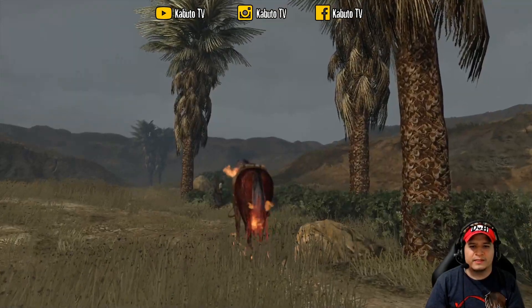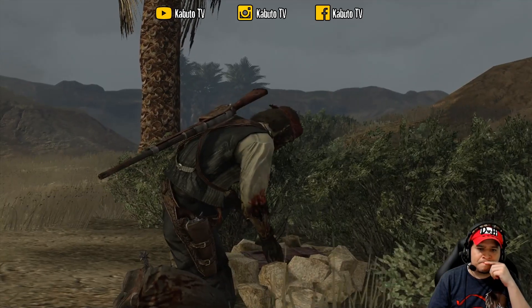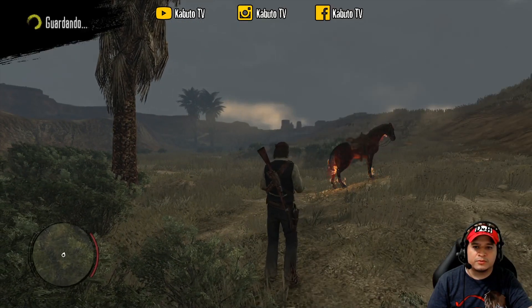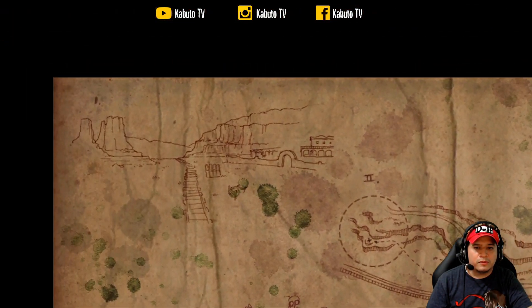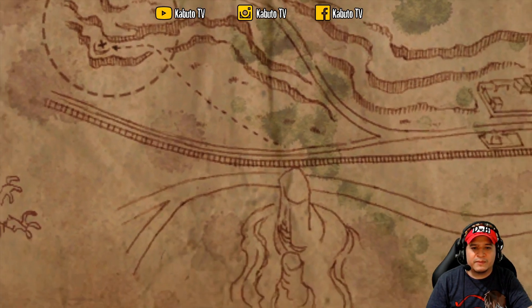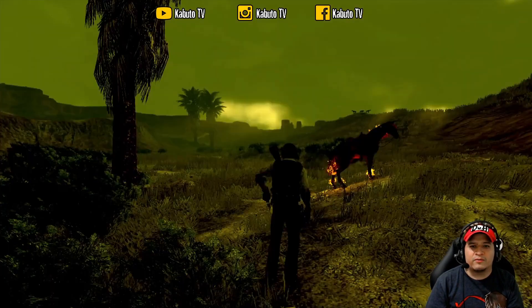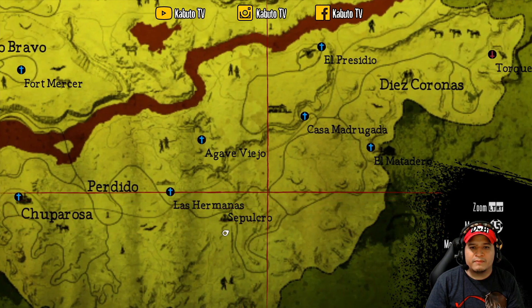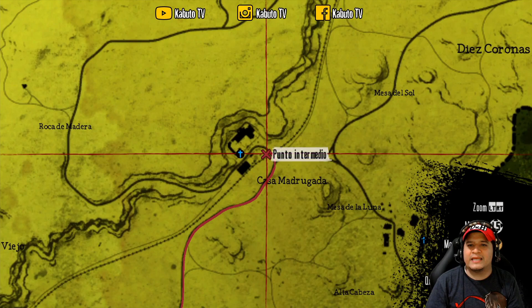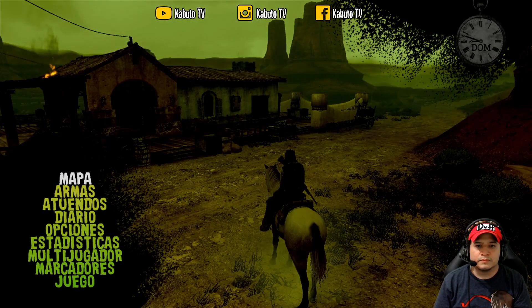Those are two of the treasures in Mexico. We are still missing one — I will tell you where the other one is. Let me check the map. It should be around... there are two or three similar-looking buildings in Mexico but I think it is Casa Madrugada. From Casa Madrugada you pass that thing there and go all the way to here. We will mark it on the map — it is Casa Madrugada and roughly around this area. For this last treasure we come to Casa Madrugada and it is a little further ahead, approximately around here.